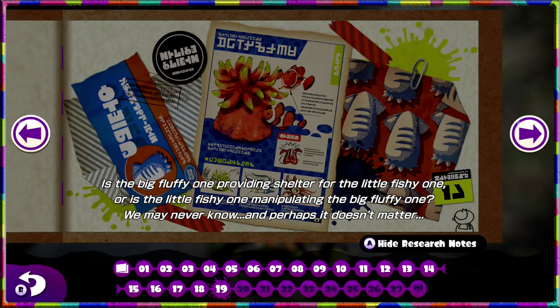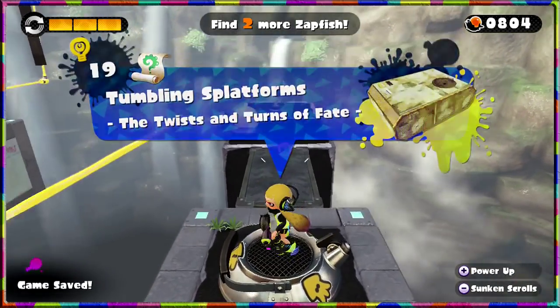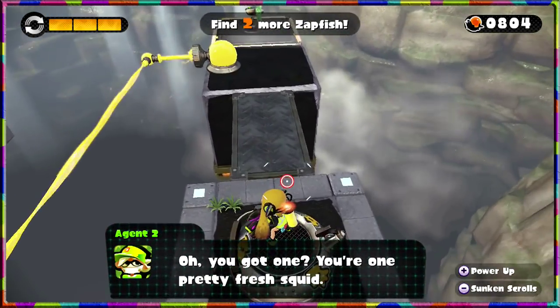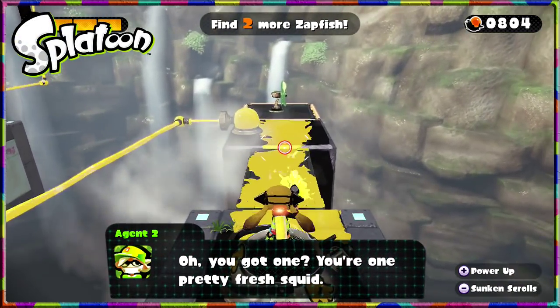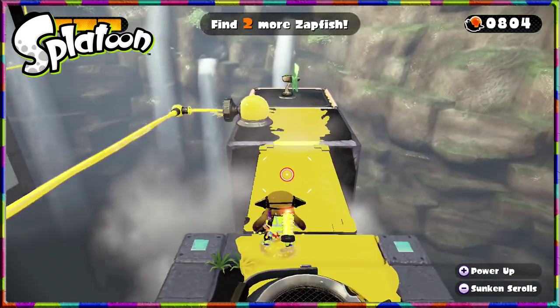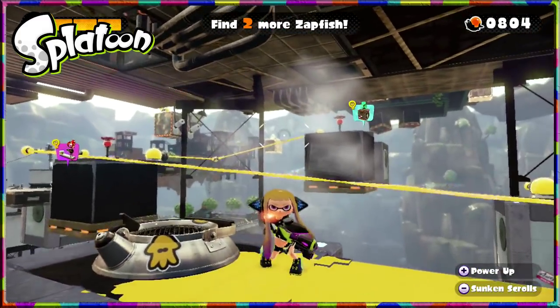Research notes are ours! The notes ask: is the big fluffy one providing shelter for the little fishy one, or is the little fishy one manipulating the big fluffy one? We may never know, and perhaps it doesn't matter. As we move on to Stages 20 and 21 next episode, we're about 200 away from another weapon upgrade. I'm one pretty fresh squid — super fresh! See you next time for more Splatoon single player, getting closer to a boss. Bye!